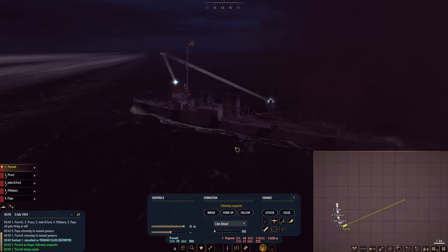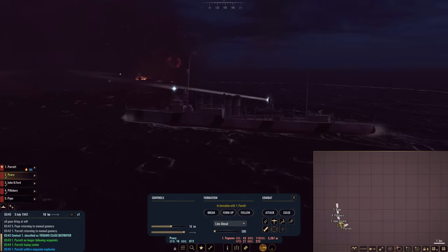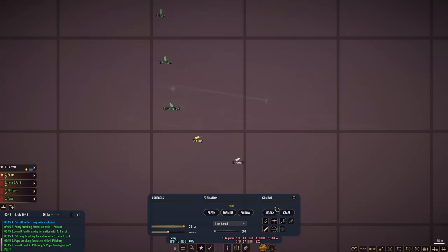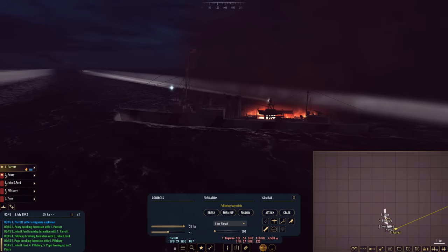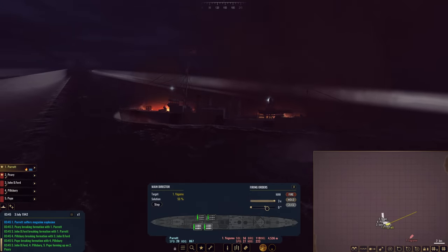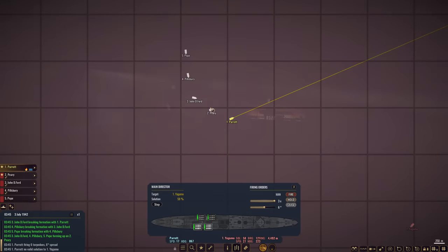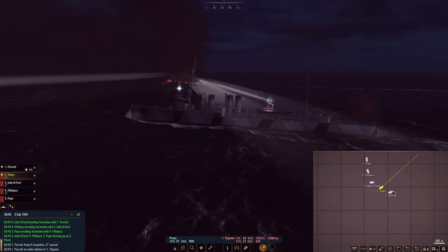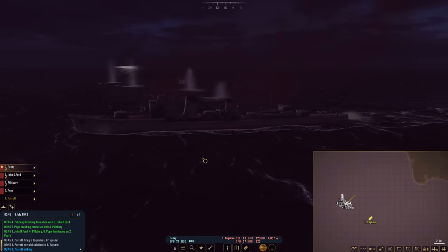Increase speed — 35 knots. Start moving. Magazine explosion! Pope, go back to firing. We're not getting anything for this. I don't mind taking engagements like this anymore, primarily because we have so many command points available that one destroyer loss is not much. But my goodness — just a magazine explosion and she's gone. This Yagumo is getting hit quite a bit. It's amazing how tough these Japanese destroyers are. And Parrot is sinking.